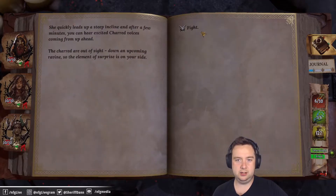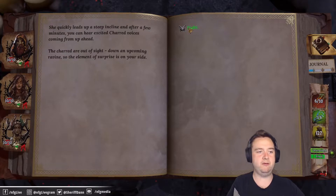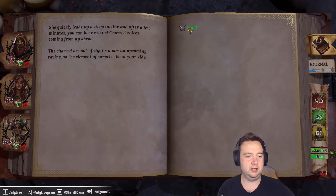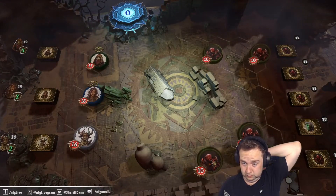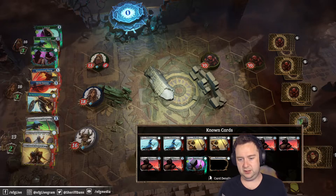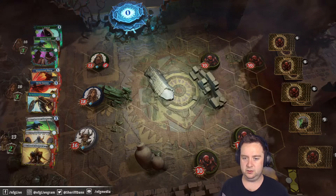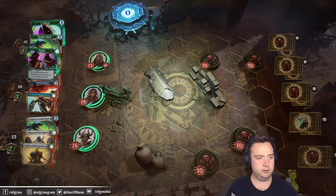Let's challenge the Chard band. She quickly leads up a steep incline. After a few minutes you can hear excited Chard voices coming from up ahead — the Chard are out of sight down an upcoming ravine, so the element of surprise is on your side. There are a lot of Chard here. Chard melee warriors — let's look at their deck. Mostly advance, defend, and swipes. They also have a Chard Mystic with them, which we can only assume is a ranged character.